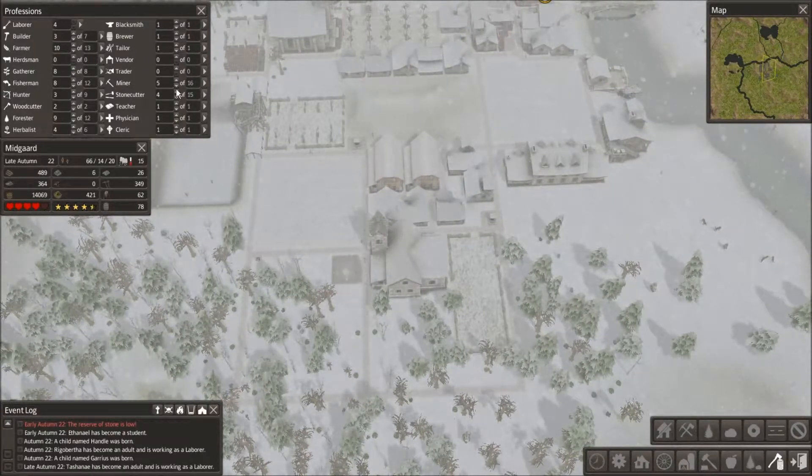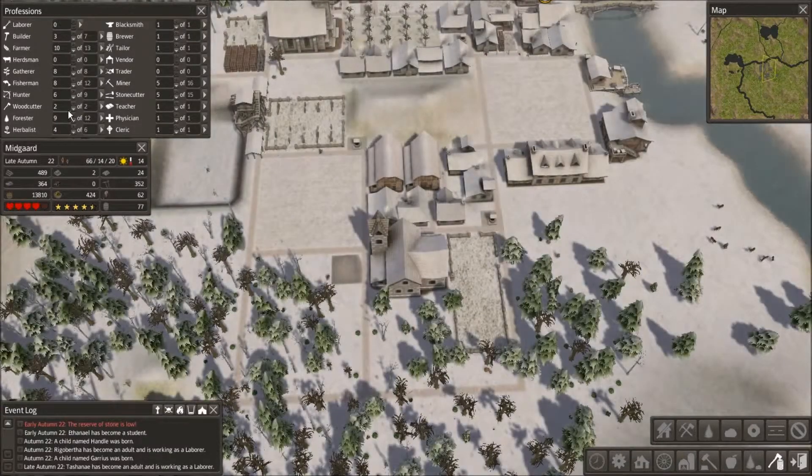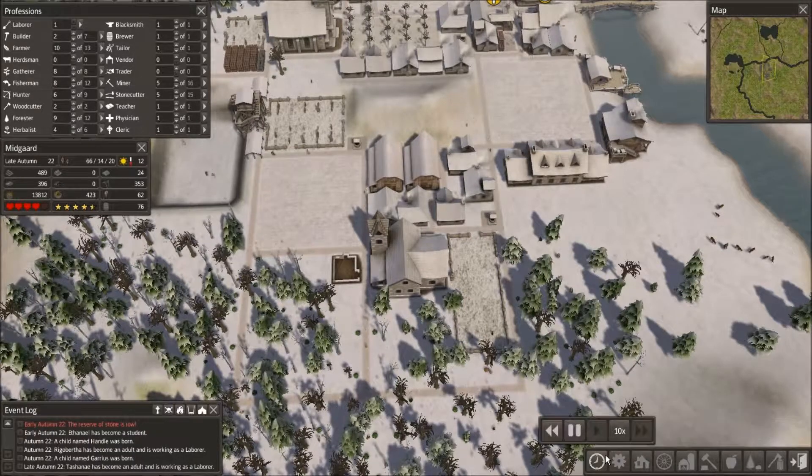Hey look at all these people — let's get some workers going here. Oh look at how few hunters — I need more hunters, boy do I need more hunters. We'll take a builder away because our projects are getting smaller. So there we go, let's do this thing.